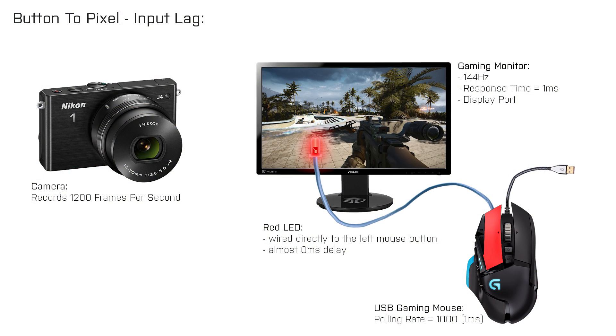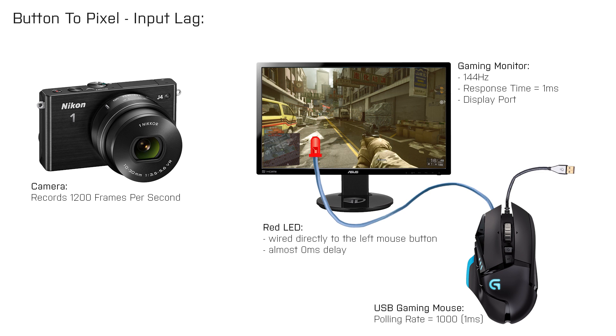In my previous video I pressed the left mouse button on my gaming mouse, which had a polling rate of 1000, which then caused the LED to light up, so I could measure the time between that and the gun starting to fire on my screen, as I recorded all of that at 1200 frames per second with my high speed camera. For the console test I could not use the firing animation because I couldn't connect the LED to the trigger. So I had to do the same test again on the PC, but this time I changed the key mapping to open the com rose when I pressed the left mouse button.